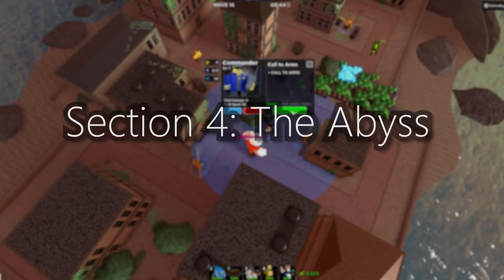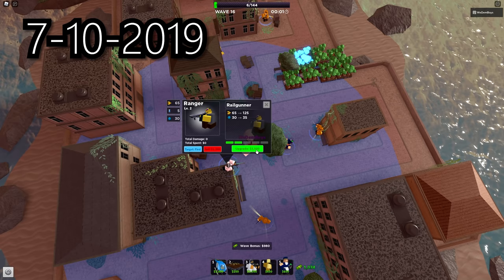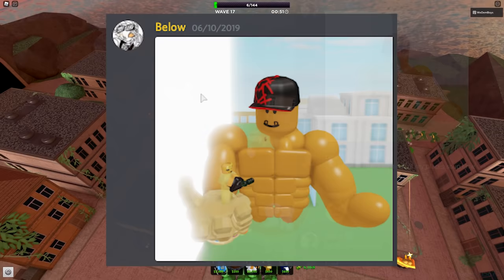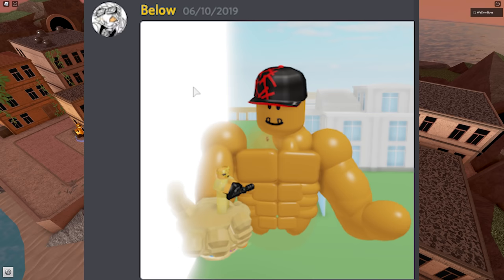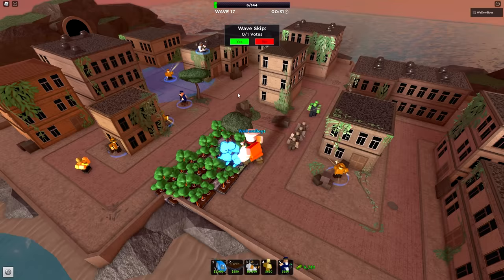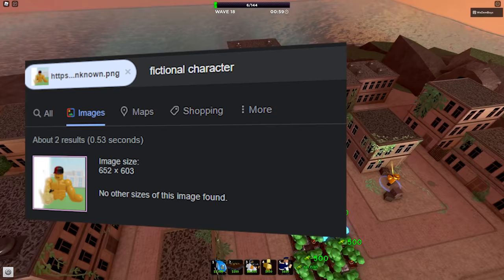On June 10th, 2019 in the Tower Defense Simulator Discord, BelowNatural, the owner of TDS, posted an image with no context. It is a picture of Planet Earth — the owner of Tower Battles — holding a golden minigunner, and notably Planet Earth is not only shirtless but particularly buff. A quick Google image search suggests BelowNatural has the original photo. It is unknown whether BelowNatural made that model or someone else did and he took a screenshot of it.